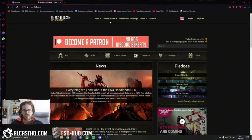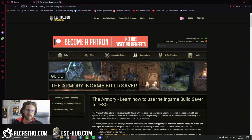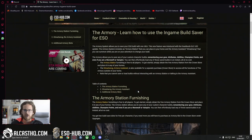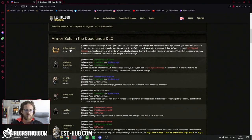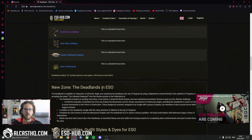There is already a guide on azo-hub.com under Guides and then the Armory in-game build saver. I will put the link in the description as well. It explains all the things there are to know and also a step-by-step guide. If you are interested in other stuff the DLC brings, check out the DLC section Deadlands. We already have all the new sets listed up here and all the new furnishing items, and we will also be adding a zone overview, the collectibles and all that stuff.